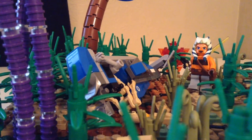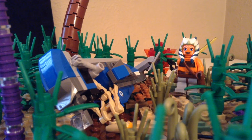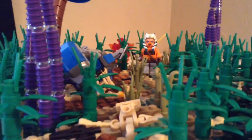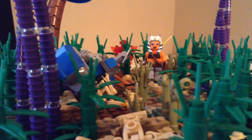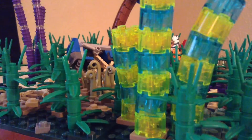It's the droid speeder bike with a commander droid — not commando, but commander — dead. There are a few more droids scattered around there. You saw the one in the ravine, and there's one behind Ahsoka. She was walking and didn't know if there were any more, so she drew out her yellow Shoto lightsaber that she has.